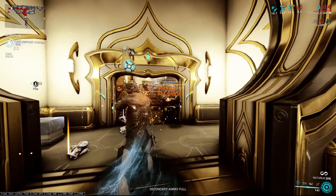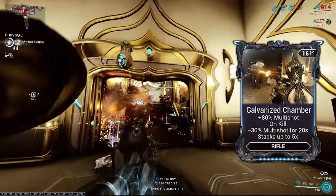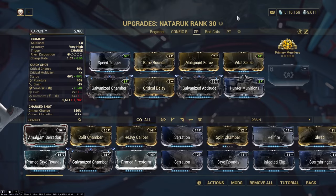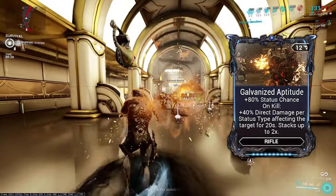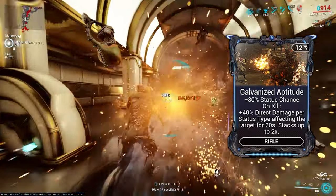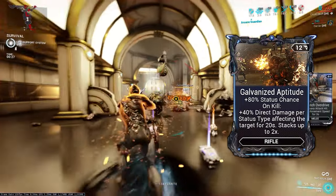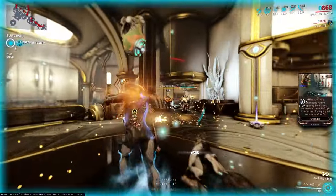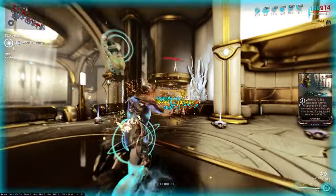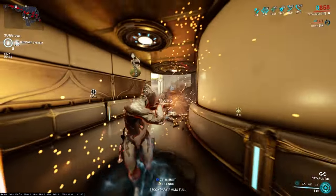If you have Galvanized mods, you can switch Split Chamber for Galvanized Chamber for more multishot. Now let's add in the Arcane Primary Merciless, and you'll notice the build doesn't change much. We added Galvanized Aptitude in place of Serration, since Primary Merciless is there to provide raw damage. Galvanized Aptitude increases your damage for every status the enemy has and is really good on the Nataruk. Nataruk can easily deal with Steel Path and can easily kill Acolytes — in fact, all you need is the Nataruk.